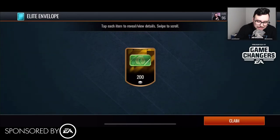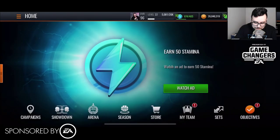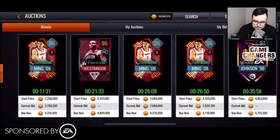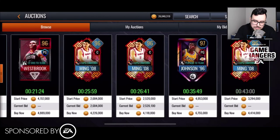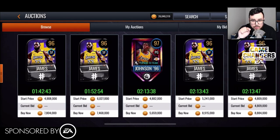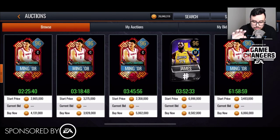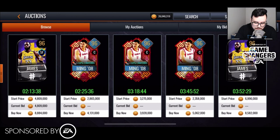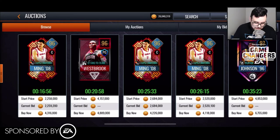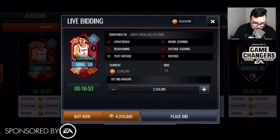We did not pull the Yao Ming card. Let's go to search — searching 96 overall. There he is, and he's going for fairly cheap. I don't have a decent center for my street lineup so I'm going to go for him. The Yao Ming is at 3,928 coins — let me check if there's one ending soon. I might enter the bidding war at 2,259 and I'll let you guys know if I win that.